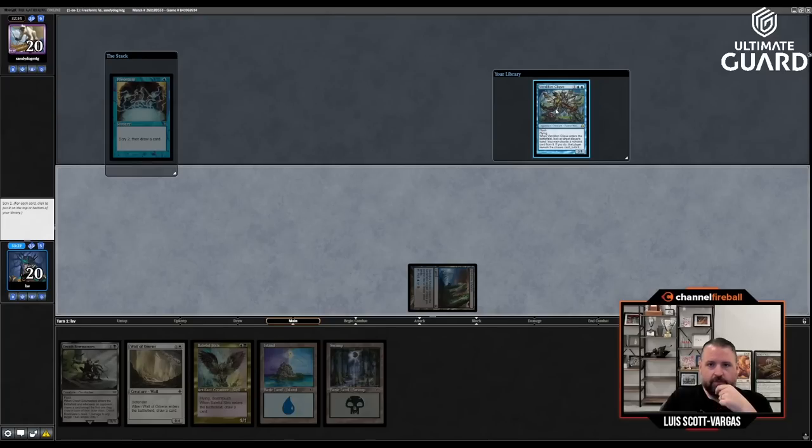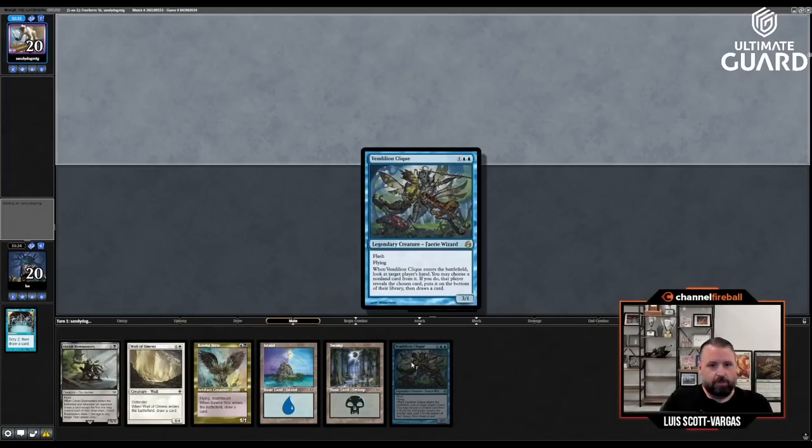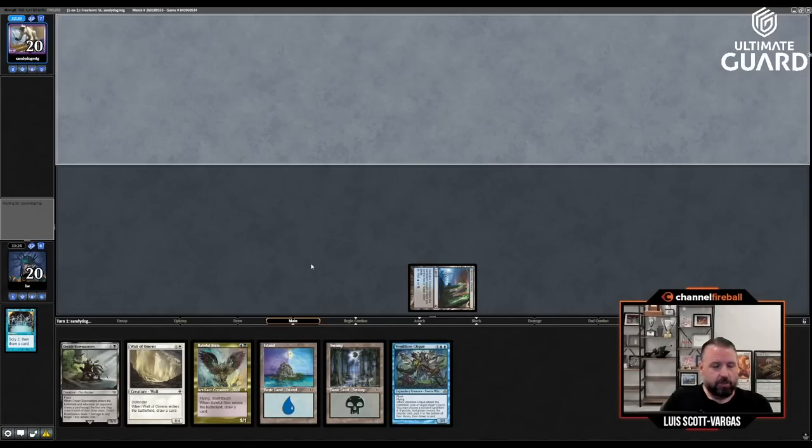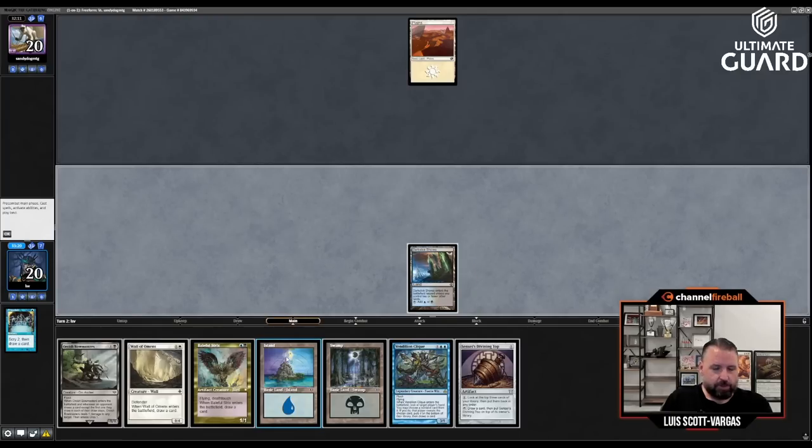I definitely don't want Swamp, I'll keep the Vendilion Clique. Oh — Vendilion Clique and Orcish Bowmasters, that's a combo! You get to make them draw another card, triggering the Bowmaster. Hopefully he plays like Student of Warfare turn one — that would be nice. Sandy took Student of Warfare and got Giver of Runes back with three cards left in the pack — a pretty good call. He doesn't play Giver of Runes turn one — nothing is also fine, I suppose.